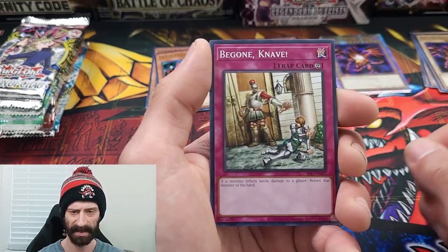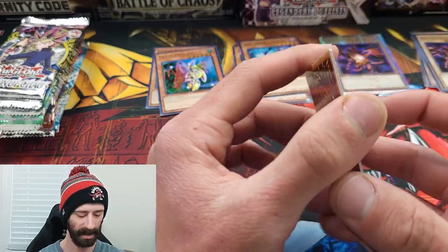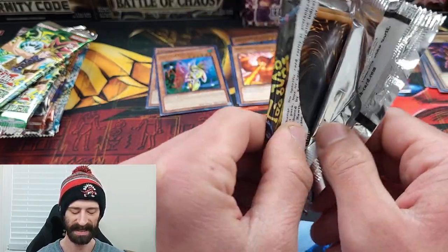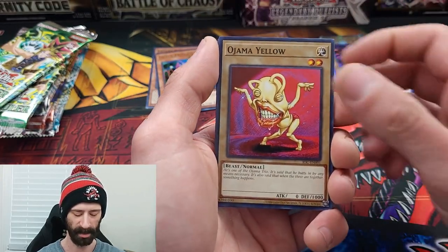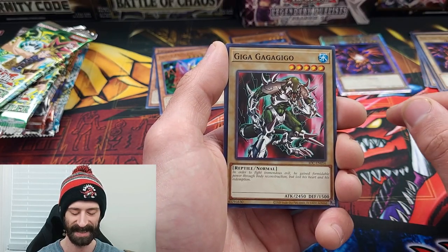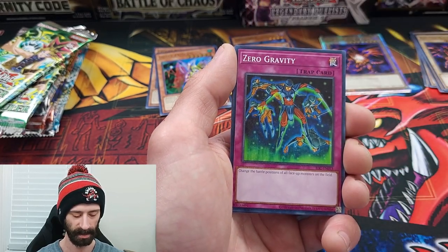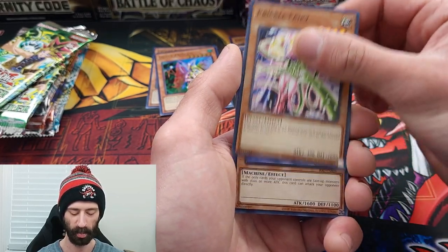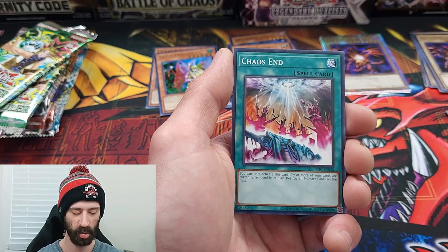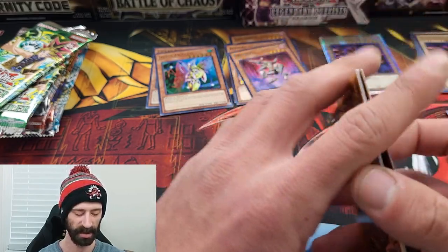I don't believe Insect Princess is very high up there in value, but can't be mad. Also got a Big Koala — very nice. Can we make it two foils, maybe a secret? Ojama Yellow going into my collection, Giga Gagagigo, Zero Gravity, Prickle Fairy into Drillago — and do we get another foil? No, we do not. It is Chaos and Soul Tiger, looking real sick.